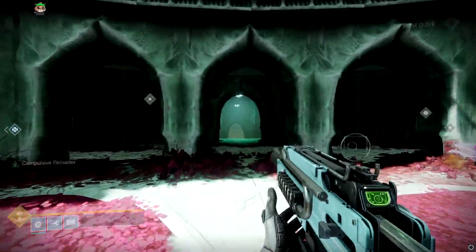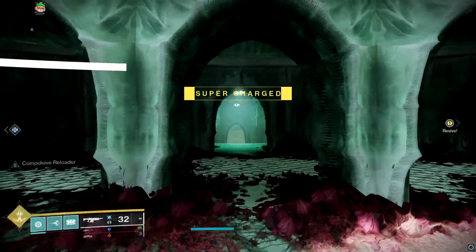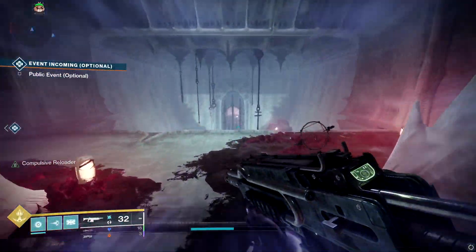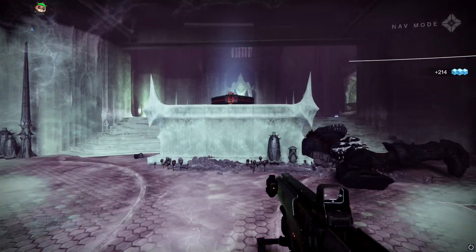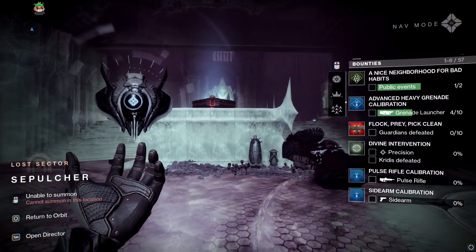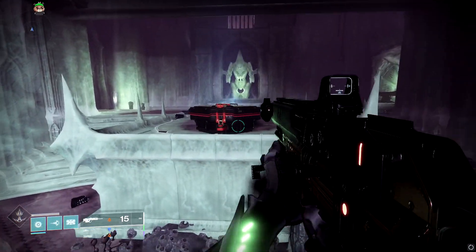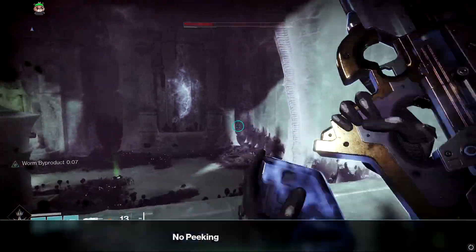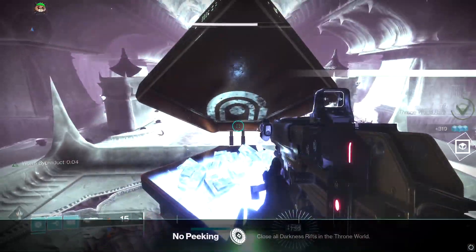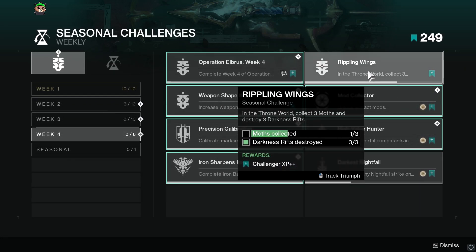Your final Darkness Rift is inside the lost sector at Fluorescent Canal — it's called Sepulcher. It's going to be at the end of the lost sector, so we're cutting straight to the end. Here's the chest — all you're gonna do is turn to your left and it's right there, kind of hard to miss. And that's three Darkness Rifts for the seasonal challenge triumph.